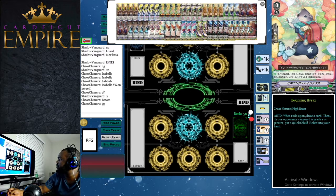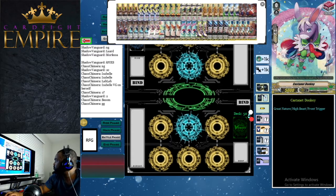For our starter we run Beginning Hyrax — the same as the Isabel deck. Honestly I just think it's cute. When ridden upon, you draw a card, and if your opponent's vanguard is grade 1 or greater, you put a quick shield ticket into your hand. You can use that quick shield ticket for the discard abilities in the deck, or use it to block an early game attack.